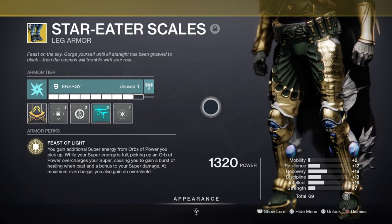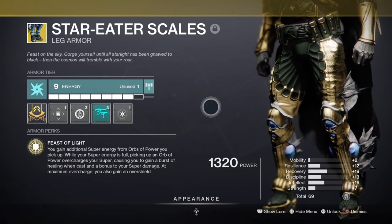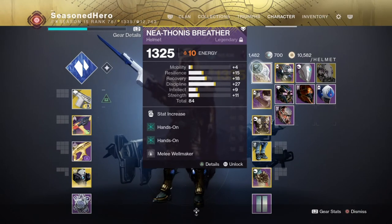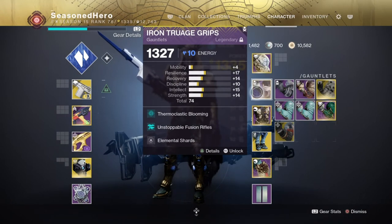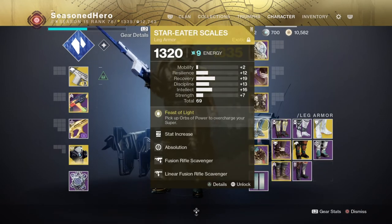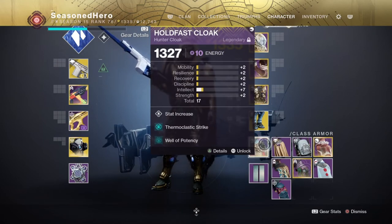This is the biggest and single focus point of the build. As long as we can keep our melee afloat and have grenades available when needed, the rest of the build will fall into place. For Head we have Discipline, Hands On x2, and Melee Well Maker. Arms: Thermoclastic Blooming, Unstoppable Fusion Rifle, and Elemental Shards. Chest: Strength, Concussive Dampener x2, and Tome of Dawning. Legs: Minor Strength, Absolution, Fusion Scavenger, and Elemental Light. Cloak: Minor Intellect, Thermoclastic Strike, and Well of Potency.